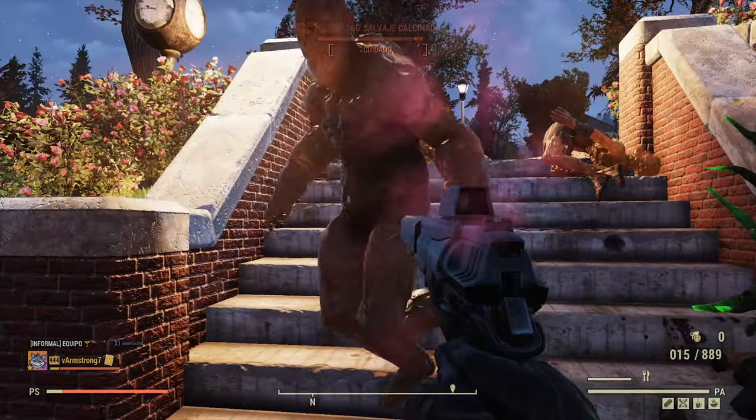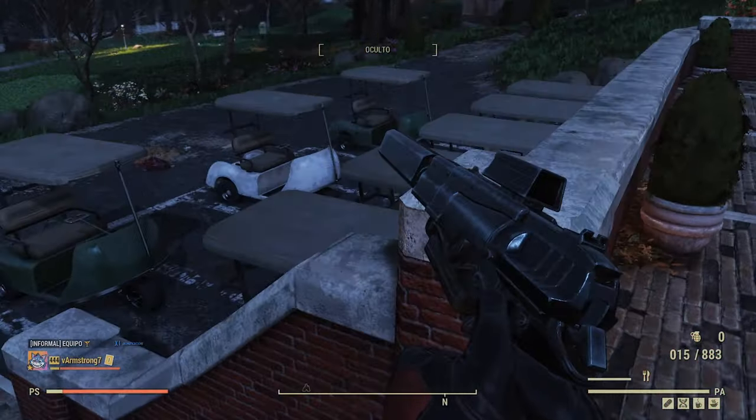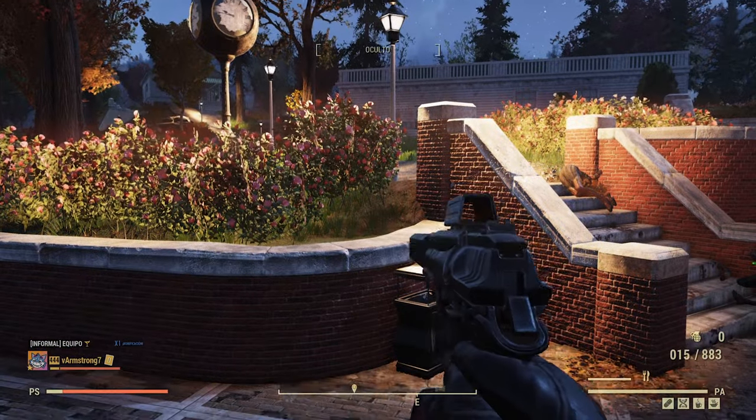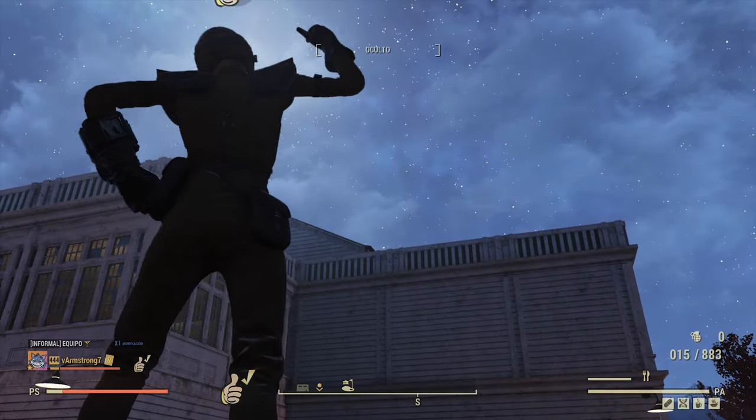So a build in Fallout 76 is a combo of the weapon you use, the set of armor you have, the mutations or addictions you contracted, and the perks you will change per situation and the gear you use.